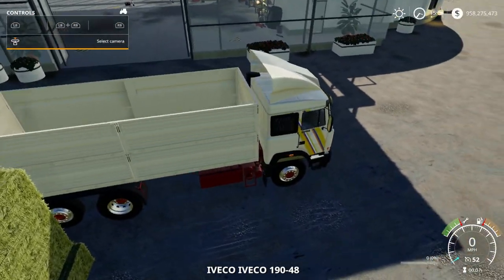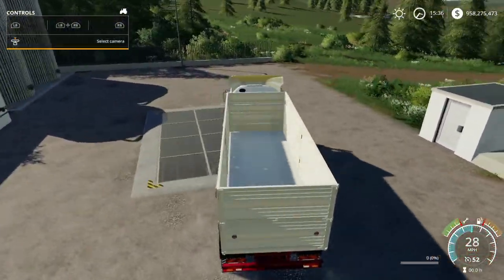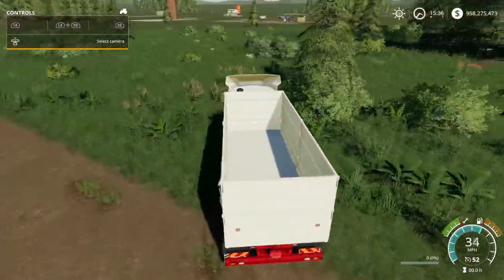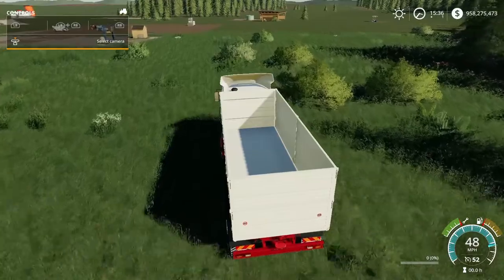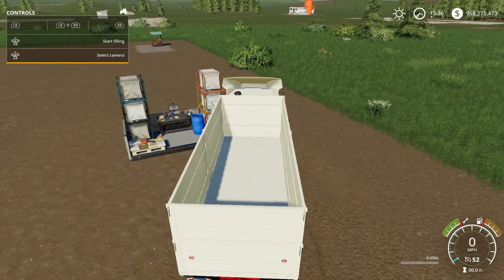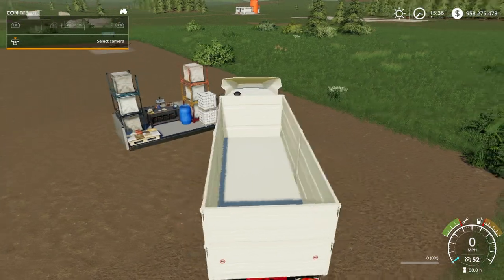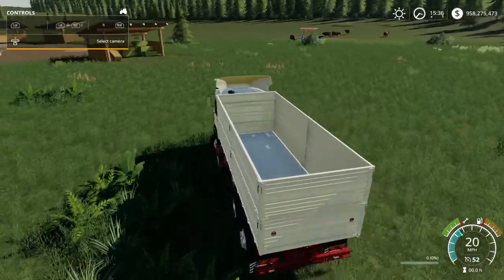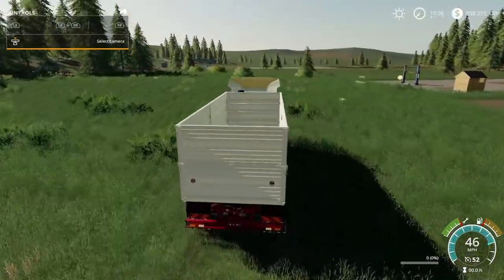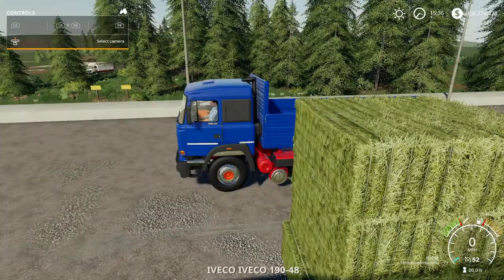I'm going to head over to one of my sell points and see if I can actually purchase from a sell point. One thing to note: the tipper actually takes every solid in the game — you can see it here, everything that the game has that is solid, this truck can do it. I also want to test whether I could purchase bales at the bale sell point, since I haven't actually tested that out. Let's go get the bale truck and see if that works.